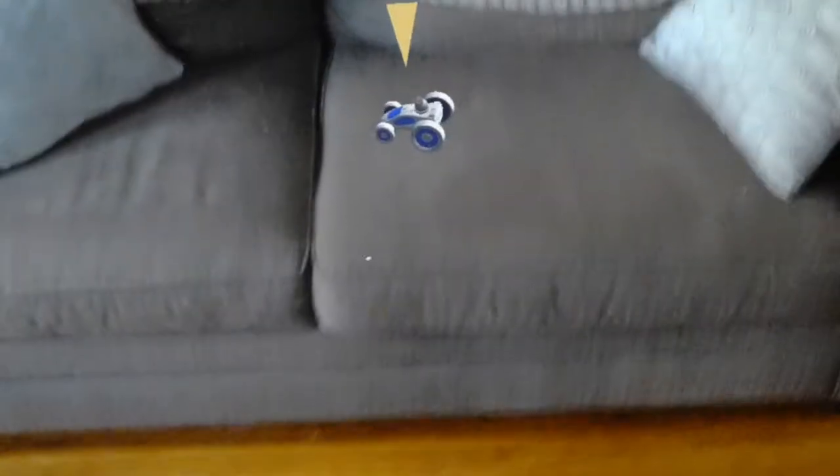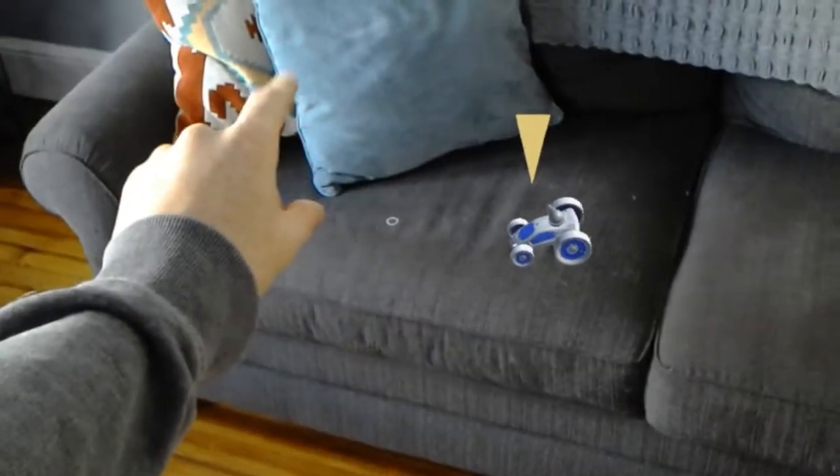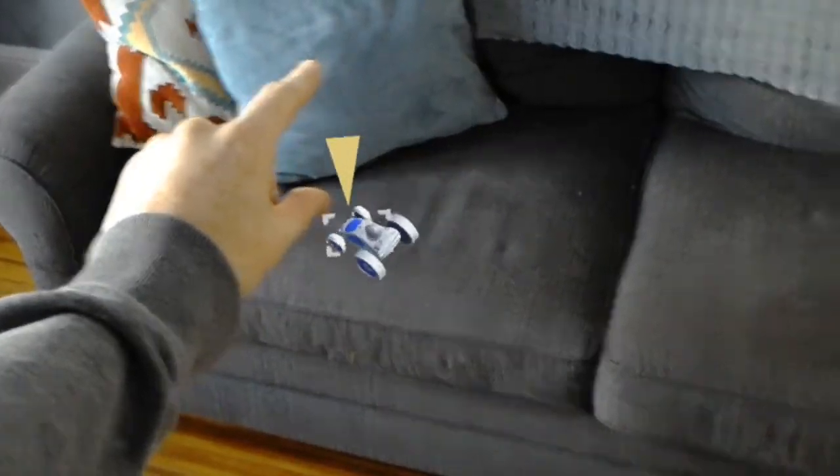So you can make a scan of the room. You can see it also detects a table, the tree and everything. So you can tap and then it moves to that position where you tap.